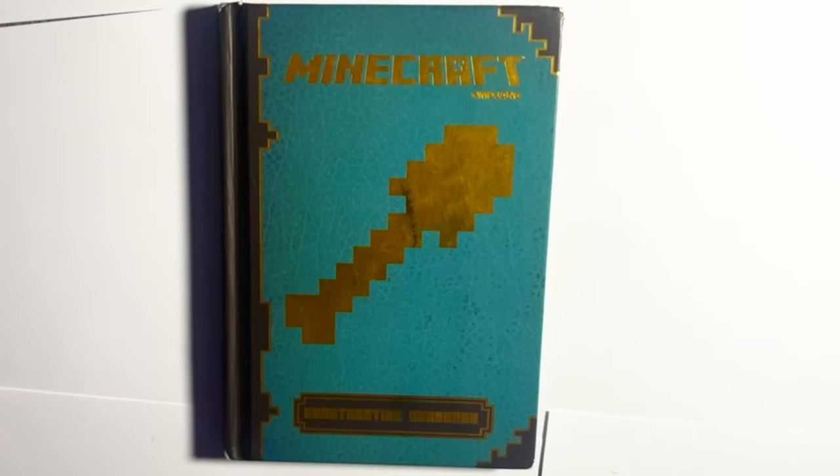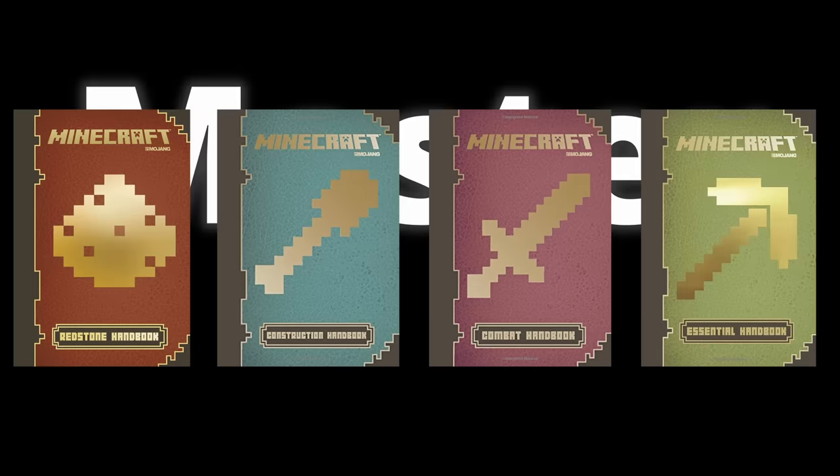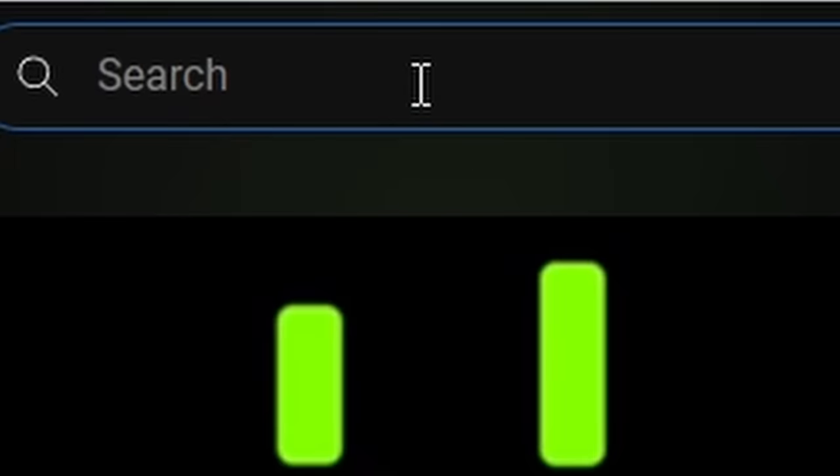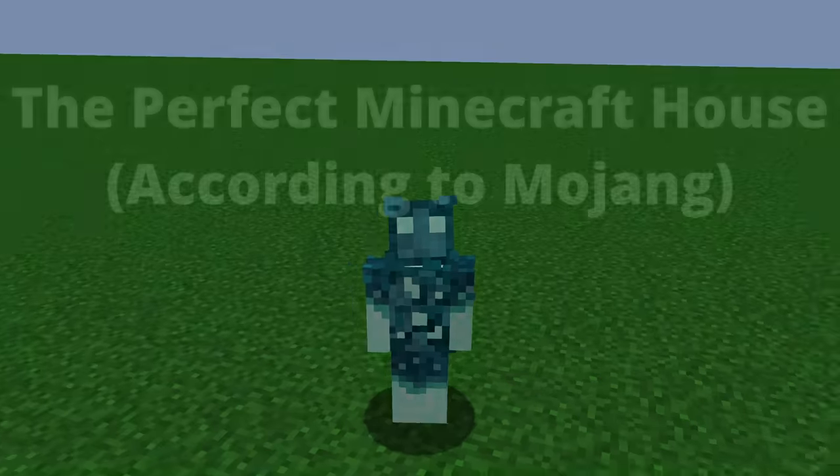You've been playing Minecraft wrong. Back in 2015, Mojang released the Minecraft Construction Handbook, one of the four sacred texts to help you master Minecraft. And today, we're going to be seeing if they can actually help you, or if it's just better to look up a tutorial online.